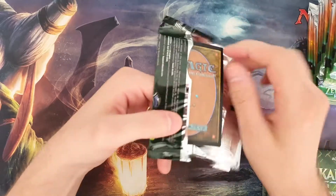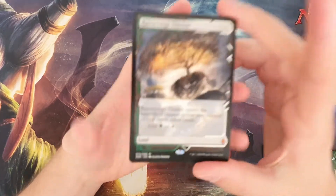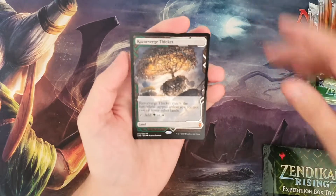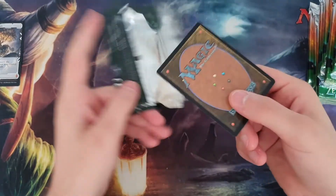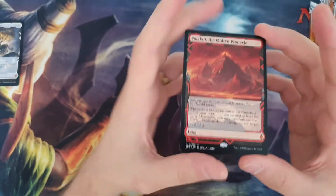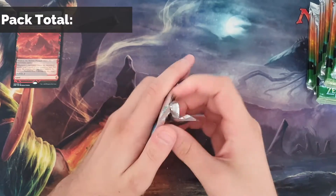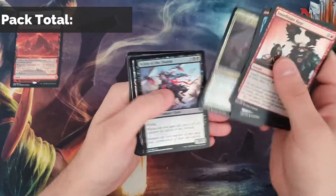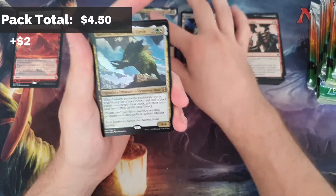Obviously not counting the non-foils - we always get two of those. I'm talking about the foil expeditions, that's where it's at. Our first non-foil is Razorverge Thicket, not the greatest one to start with. Alright, opening this second pack and it's Valakut, the Molten Pinnacle - a very good deck. Let's get started into the first pack. Our first rare is Isha, Implacable Earth, and another one - foil version.